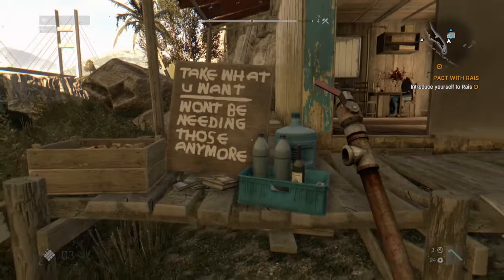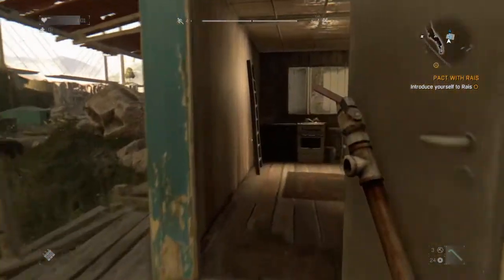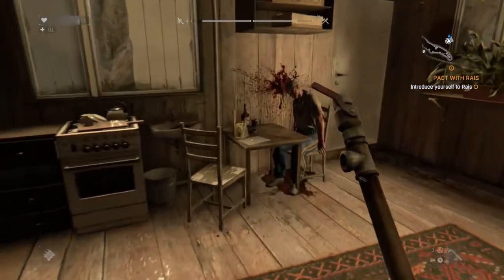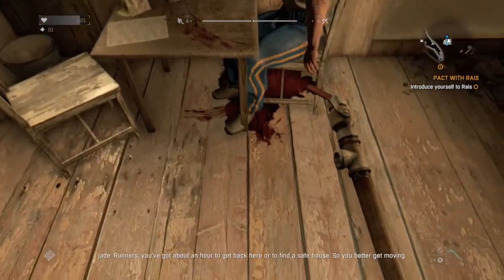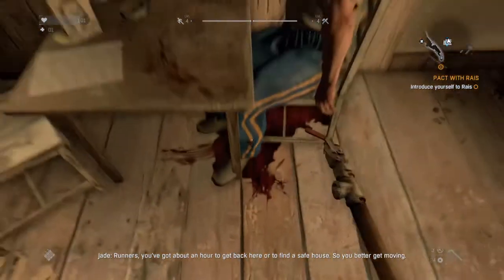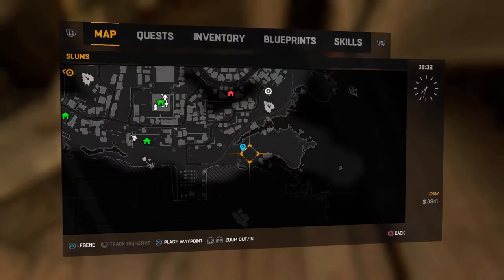He just says 'take what you want, I won't be needing these,' and you can kind of see the sad scene inside. Just walk on in — this poor dude has blown his brains out, and you can find his pistol right below his feet right there. I've already picked it up but I'm going to equip it and show you guys the stats.